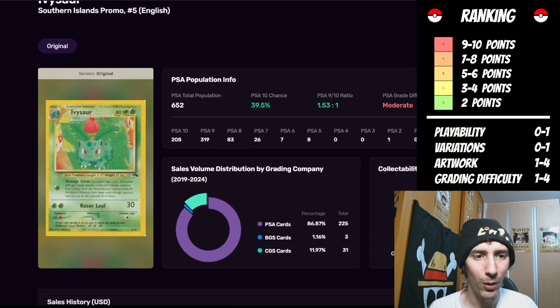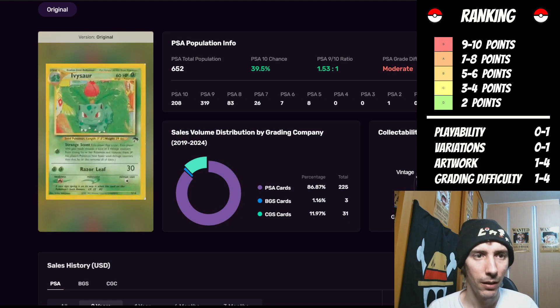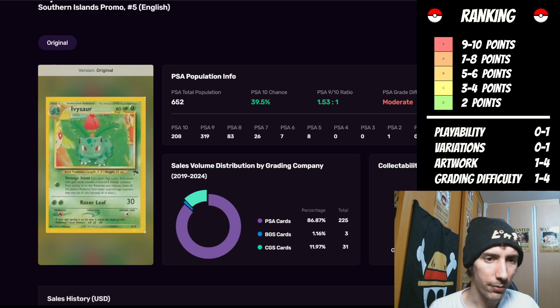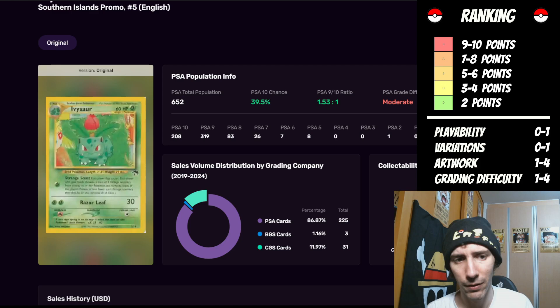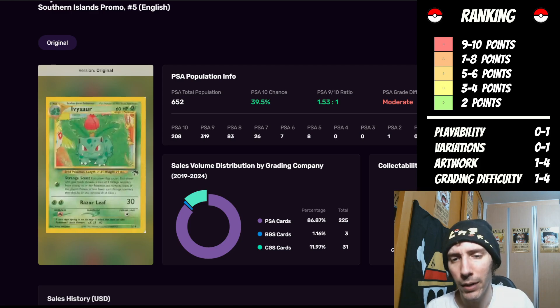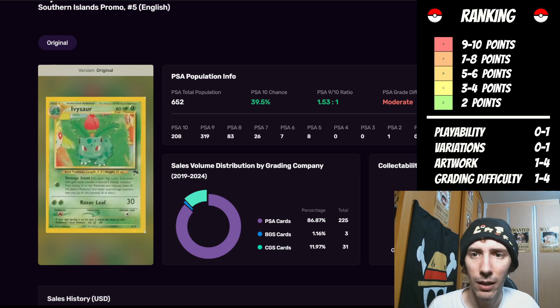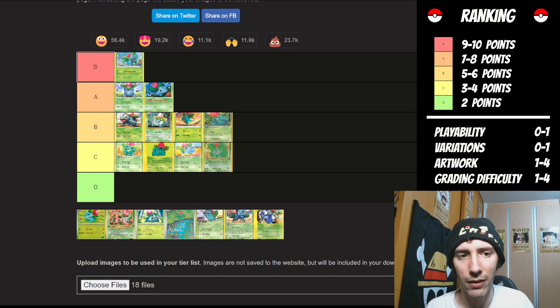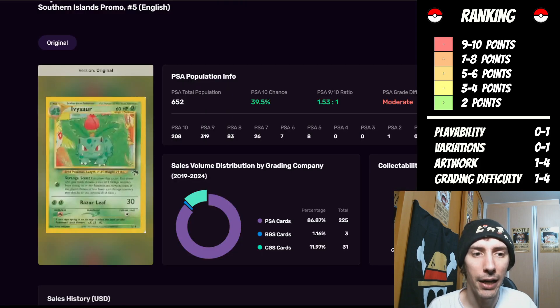Up next we have Ivysaur Southern Islands promo. No playability factor. Variations — very limited, one point. The artwork: I don't really care for that green going on right behind the Pokemon, because the Pokemon itself is already green. You've got the green leaves that kind of bleed in together — it just seems really weird. I'm going to give it one point there. For the grading difficulty, it's on a moderate, so it's going to get two points — puts it up to four. That moves it up into the C category as well.